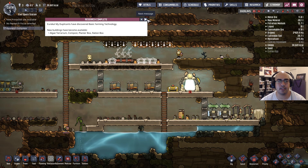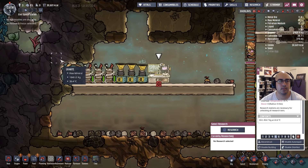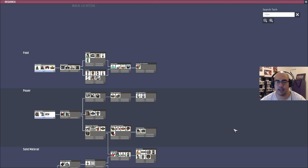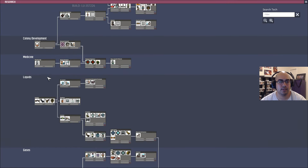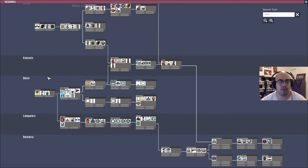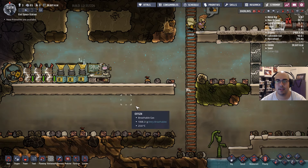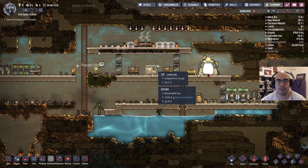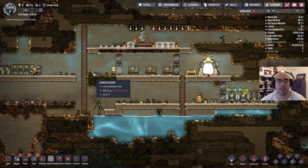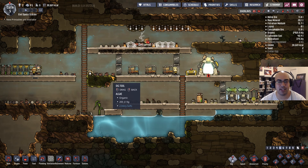Research complete. We got food and power now. Let's go for a little decor. Even though no one's stressing out now, it's always better to have that before they actually start stressing out.